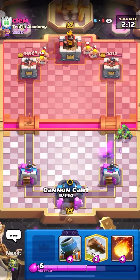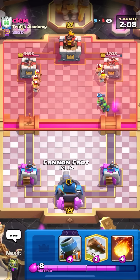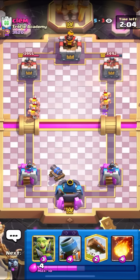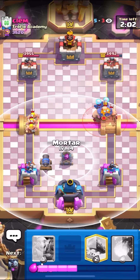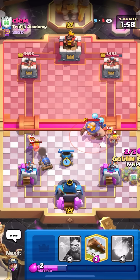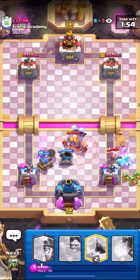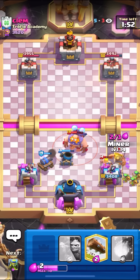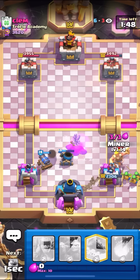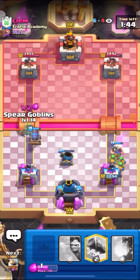He just splits the Barbs in the back. I'll go for my Cannon Cart towards the Three Barbarians. This should be alright — he's going to have to defend my Cannon Cart. Okay, he actually just goes E-Giant at the bridge. I'll go for my Mortar to pull over the E-Giant. I can go for my Goblin Gang — oh, that was a really good Golden Knight. I have to go for my Defensive Miner here and retarget the Golden Knight.